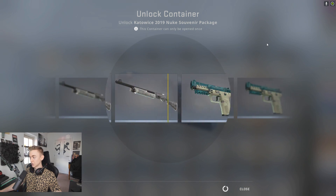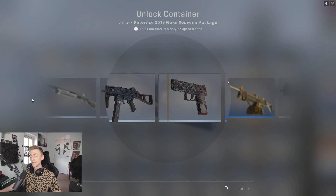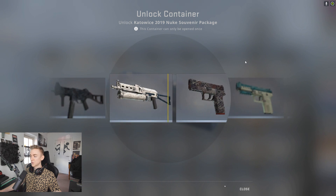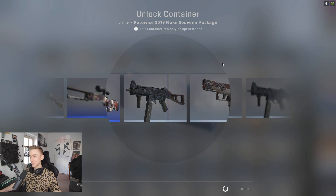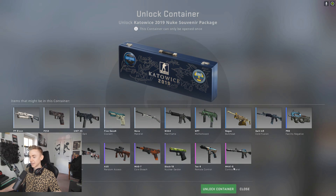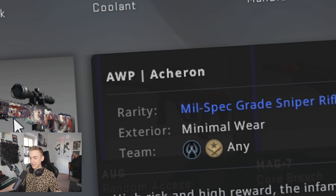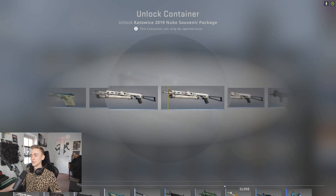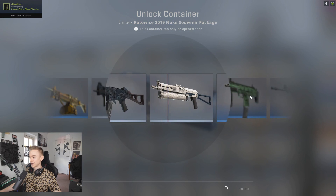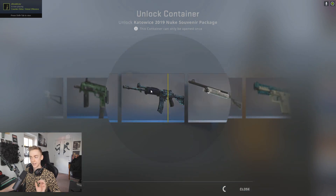Come on, show me a control panel — that's all I want. I would have taken that M4A4. Another nuke, another control panel possible. Oh no, that AWP would have been awesome. What AWP was that? I didn't even know there was an AWP in this package — that is the AWP Acheron. I'm not sure I've even seen that skin in the game. Okay, I'll take the Galil.